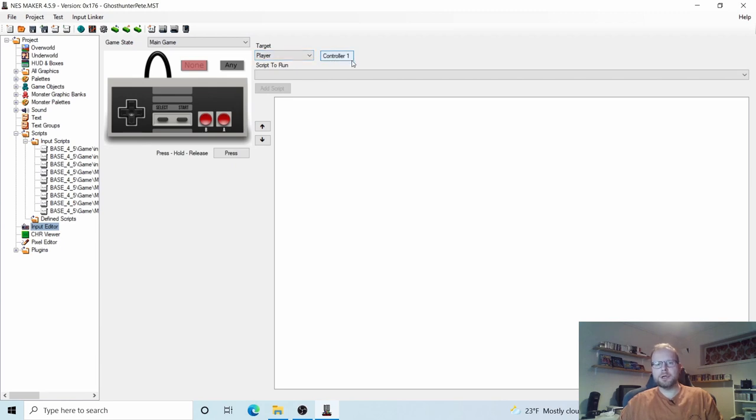Main Game, and Target already says Player — so that's okay. And Controller One — so that's correct. You can choose other objects here but that can get a little confusing, so for now let's just focus on moving the player. Game State: Main Game, Player, Controller One. Sounds great.